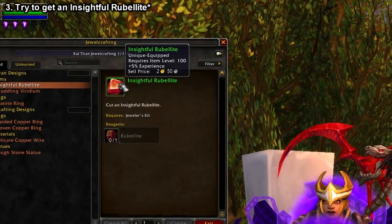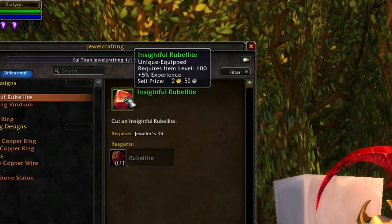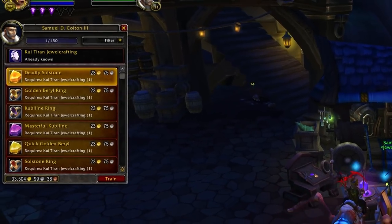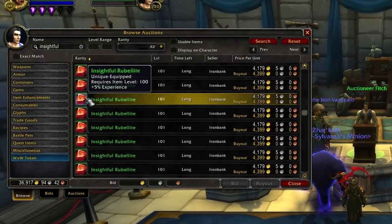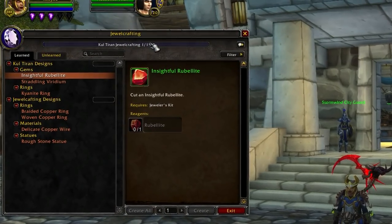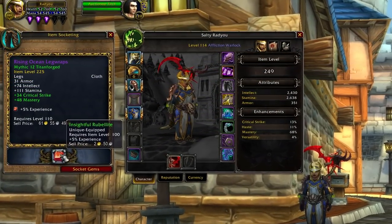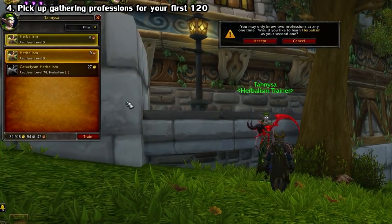The next piece of advice for those of you looking to level quickly is to look out for a gem called an Insightful Ruby. This is a new gem crafted by Jewelcrafters, and it gives you a 5% boost in experience gained. You can only learn it when BFA launches, so it might take a while until you start seeing them on the Auction House, but every time you're in your main city you should do a quick check for them. Only buy one though, because they're unique equipped. And if you're a Jewelcrafter yourself, this is a good opportunity to make some gold early on. Make sure you save at least one piece of gear with a socket, because socketed gear is hard to come by from the quest rewards.